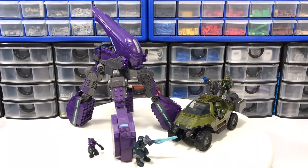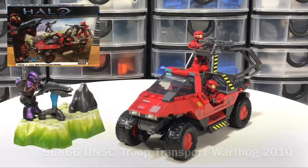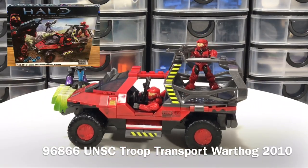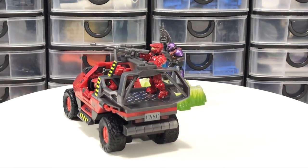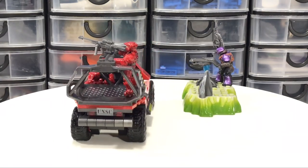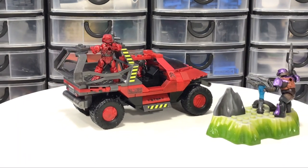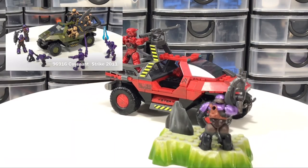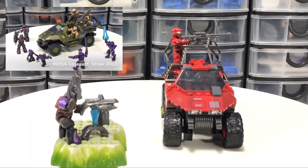The next Warthog in the collection is 96866, UNSC Troop Transport from 2010, featuring 165 pieces, two Spartan II figures, and a Covenant Brute. Given this was supposed to be a transport set, you're only given a handful of figures, which I feel was pretty weak. They make up for it in the following year with the 96916 Covenant Strike set.